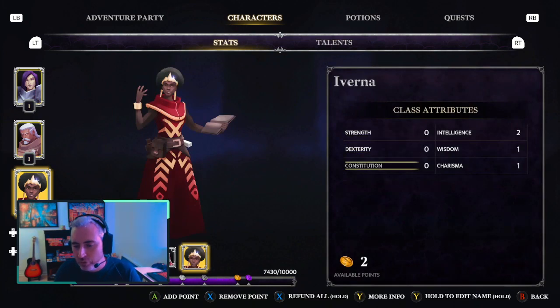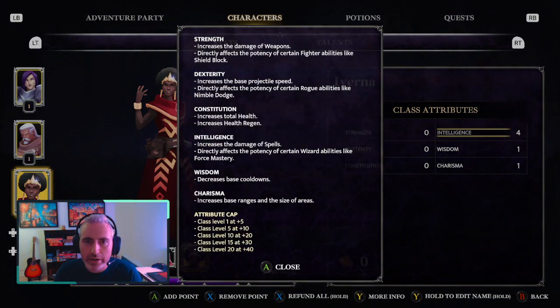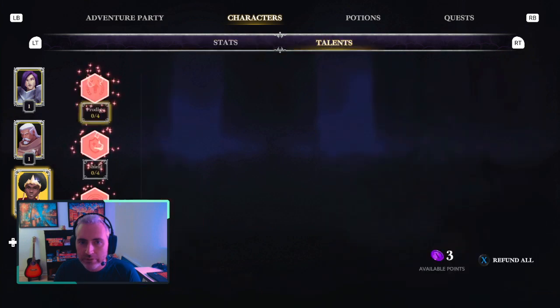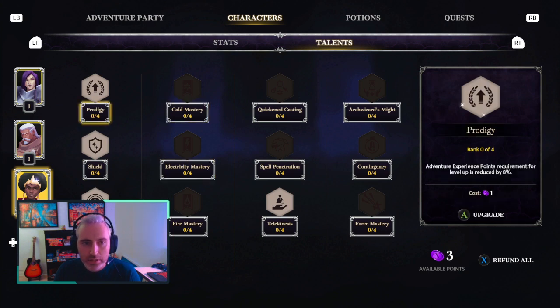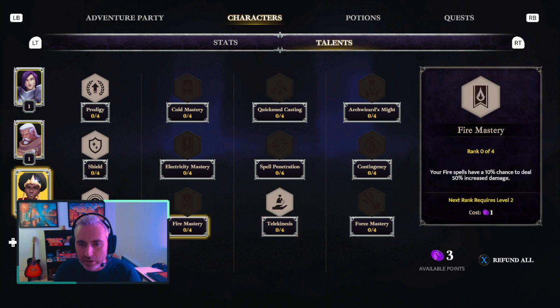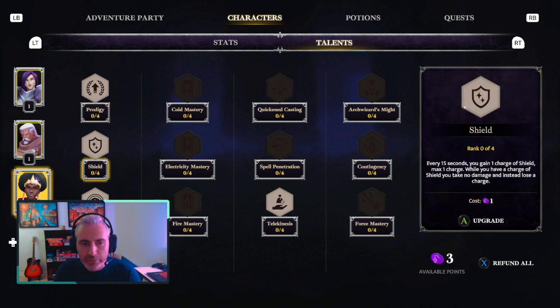Since I completed my first run, I actually have some XP, which gives me both an attribute point and a talent point. Talent points being these things here — I'm gonna come back to that. Right now I have two available points, and since I'm a wizard I'm gonna go with some intelligence. I could have done wisdom as well. If I want more information, I can press X on my controller. Intelligence increases damage and spells, which is great.